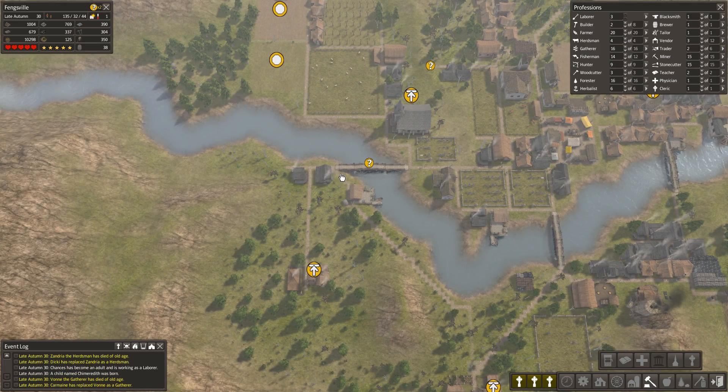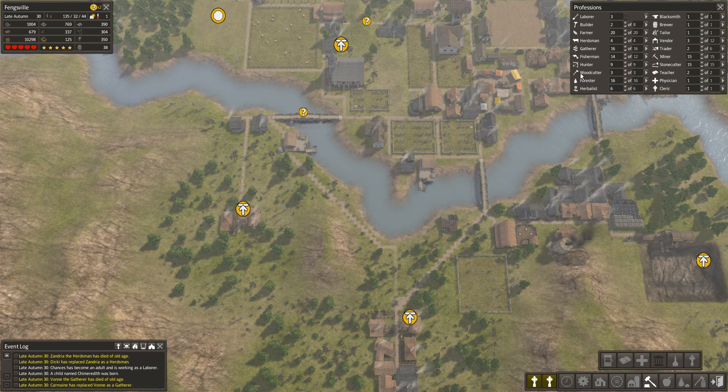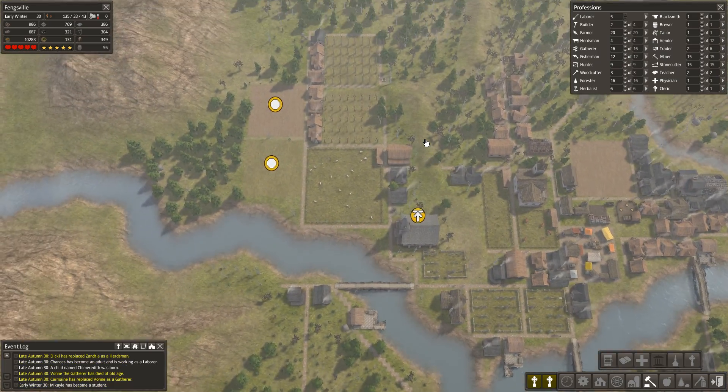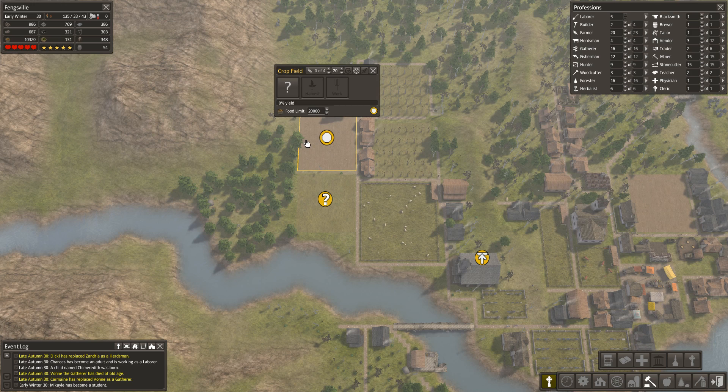I might increase the firewood stockpile to 700 — I'd much prefer to use that rather than anything else. Right, let's make a pear orchard — I'm just going to put a cut in here. I think it's about half an hour in anyway, so I'll see you in a bit.